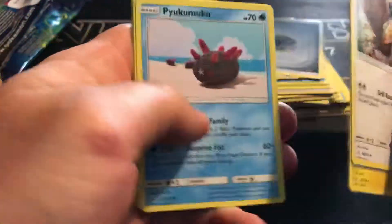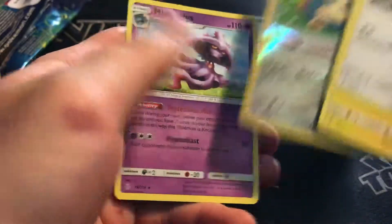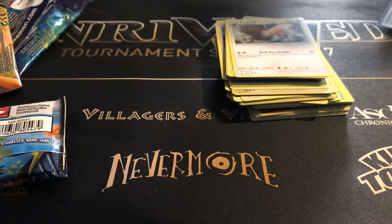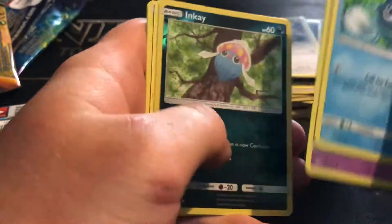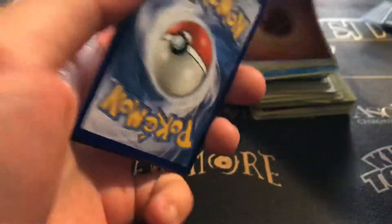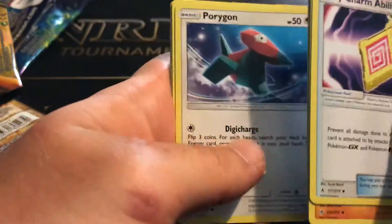Holy cow, I hope I do something better than these non-holos, that's for sure. Would be nice. Got a cool-looking Snorlax and a Mismagius. We got three packs left — at least get a GX out of one, that would be nice. We weren't kidding when they said these packs are hard to pull from. And a foil Crobat — at least we got a foil finally.